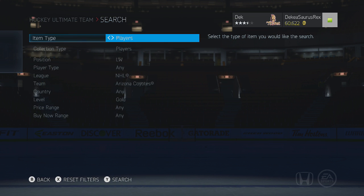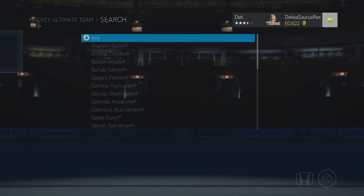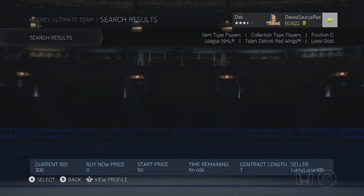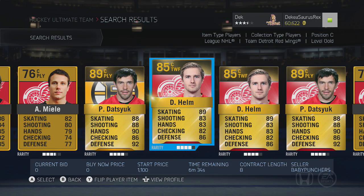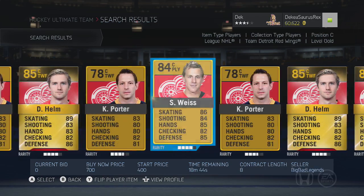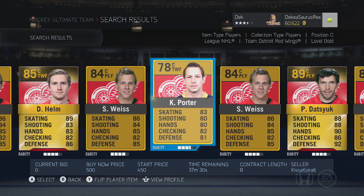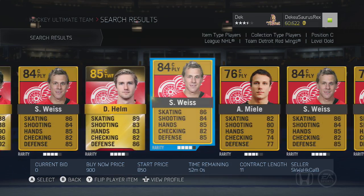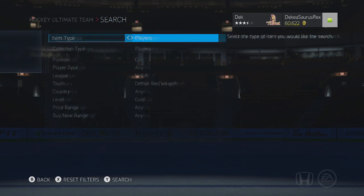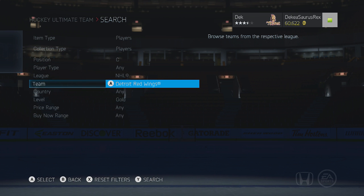Now we're going to talk about Darren Helm, who is on the Detroit Red Wings. I'm not sure how much his price is going to be — I'm guessing 2k, maybe 3k. He's an 85 as well, so you're probably going to spend about 1.5 to 3k for this guy. He is really, really fast as well — 89 skating. Definitely worth it. The three guys I just mentioned are really, really fast. They've got pretty good hands, and for under 5k each, it's definitely worth picking up.